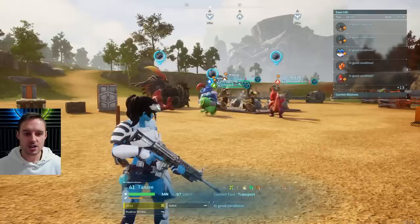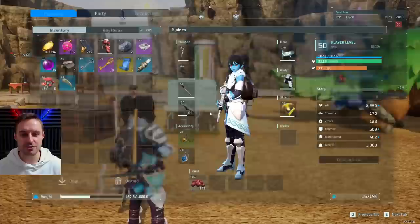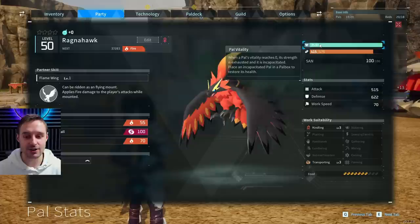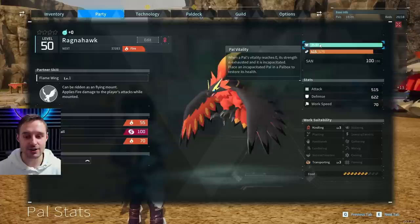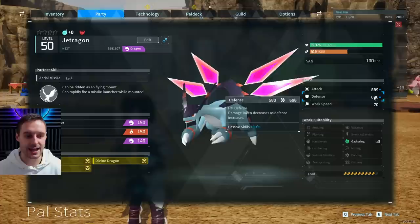Welcome to my base. Let's have a quick look at some of the comparisons between the glitched boss pals that you can catch and the actual legendaries in the game. Here's a strong late-game pal — he's got 515 attack, 600 defense, 3,500 HP. That's a pretty good pal. Compare that to the legendary you can catch at the end of the game — the strongest legendary in the game has 11k HP, 800-plus attack, 600-plus defense.